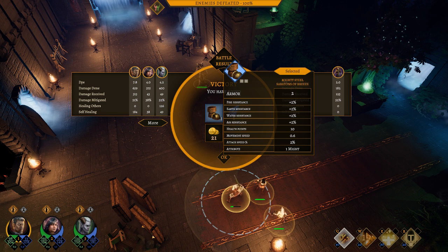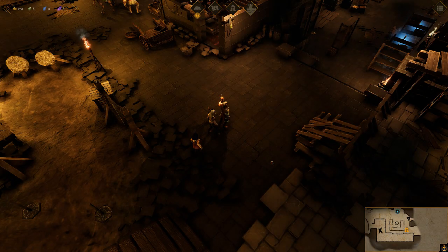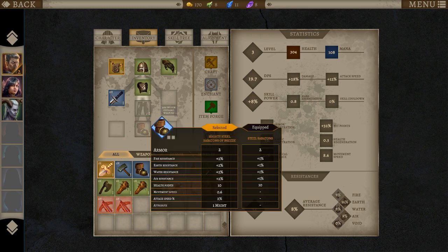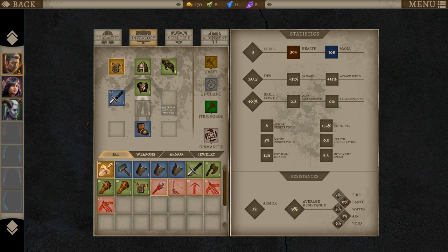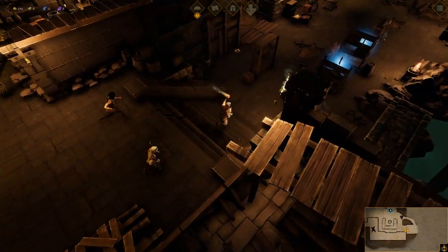Mighty Steel Sabatons of Breeze — might, health, movement speed, attack speed. Nice. Well, that wasn't quite as simple as I thought it was going to be. He's got Steel Sabatons already, but this has more resistances and movement speed, attack speed, and might. Sounds good. Cleared that out.